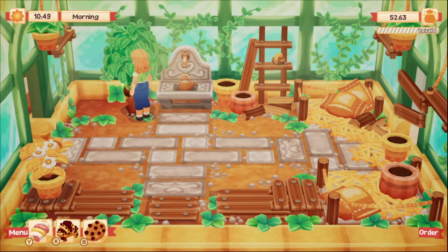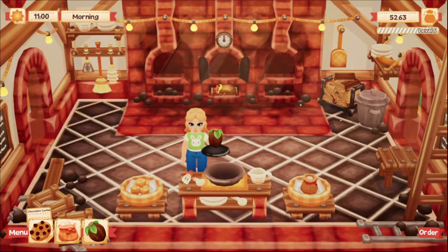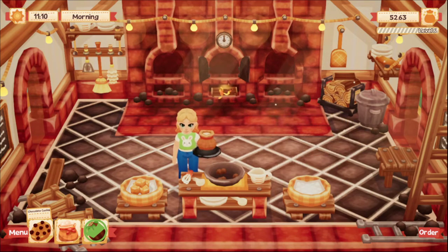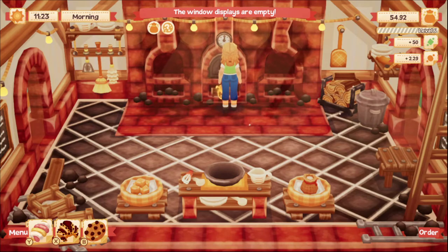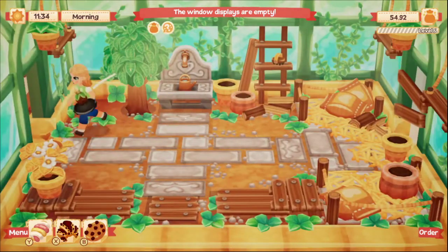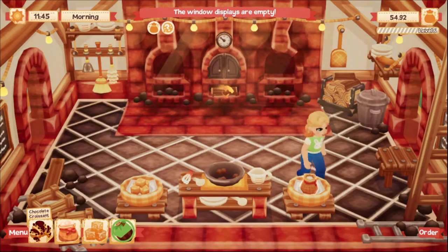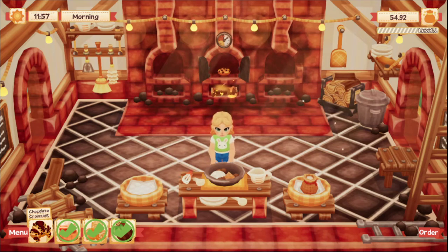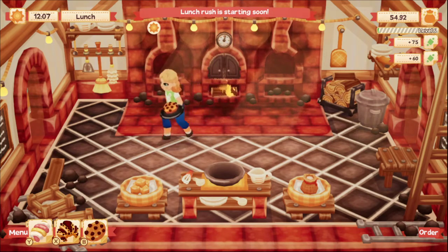No, I don't want the watering can, I want the cocoa bean. My display windows are empty — people keep buying stuff! So far the ingredients are pretty easy, but I can see that becoming a lot more complex very soon.